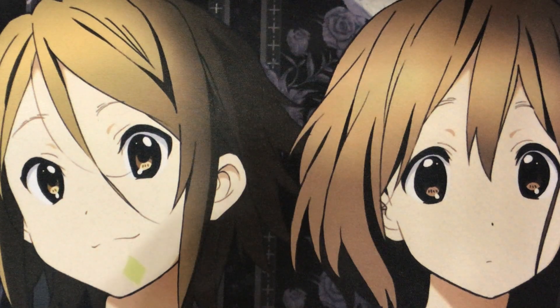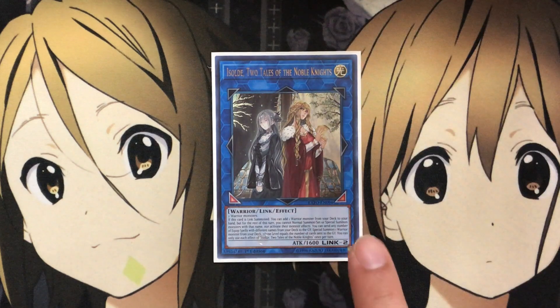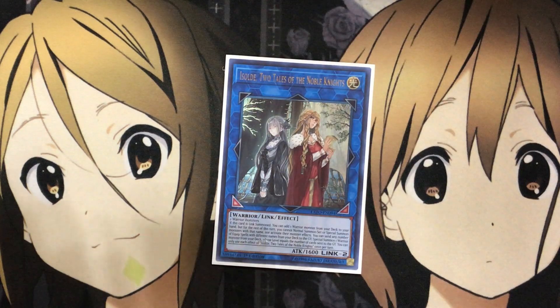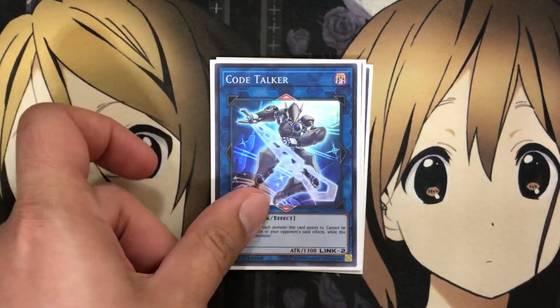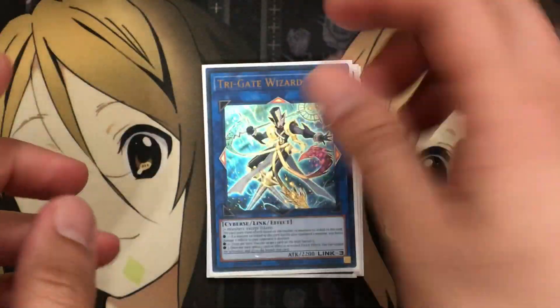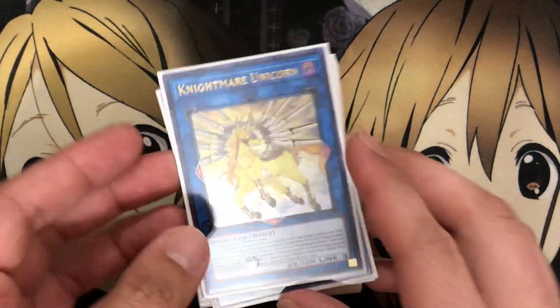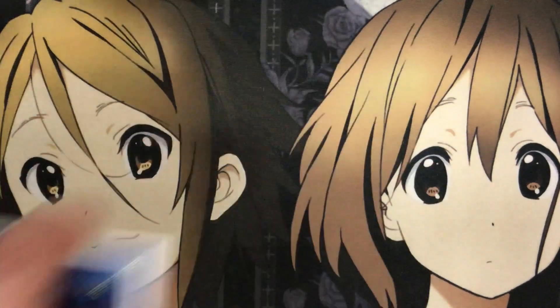For the other extra deck link monsters, I run one Assault with the equip spells for the easy special summon play, then link it away with the summoned monster to get out Virus Swordsman. I also run one Underclock Taker, one Code Talker, one Pentestag, and one Trigate Wizard — their arrows make it easy to co-link with a monster in the extra monster zone. I also run one Nightmare Cerberus, one Nightmare Phoenix, and one Nightmare Unicorn for additional co-link plays since their arrows align well with the Codebreaker monsters. Lastly, one Saryuja for the draw power it provides.